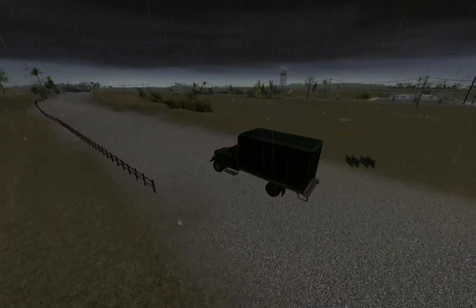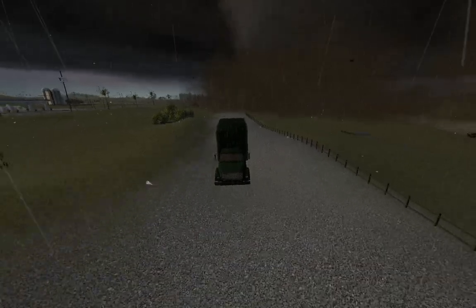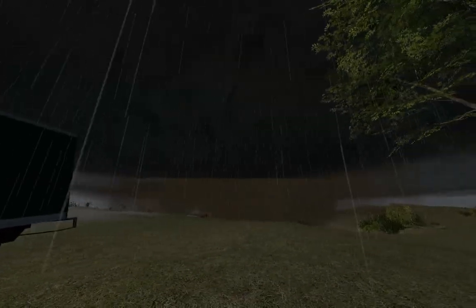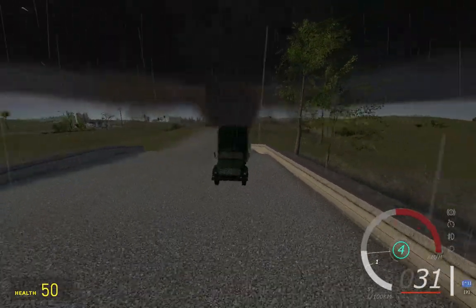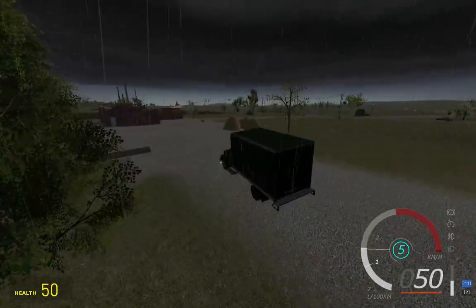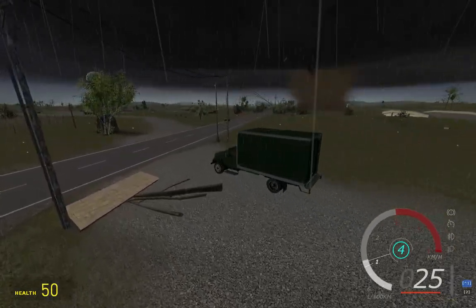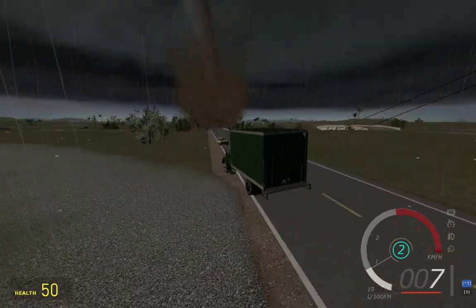Oh no, is that an EF-4? No, that's an EF-3. Okay, I thought that was an EF-4, but we didn't get an EF-4 yet. So we got multiple tornadoes forming right now. We got an EF-3 — it's big, it's a big boy. Is that coming this way? Okay, we're gonna spawn in a few more.